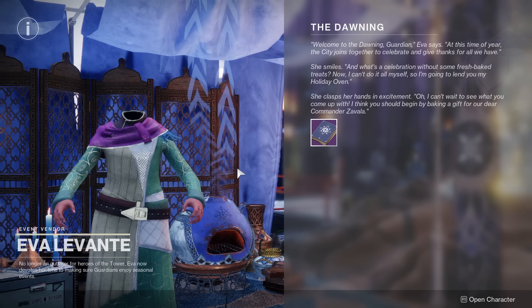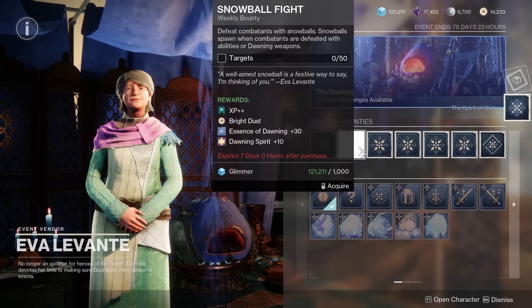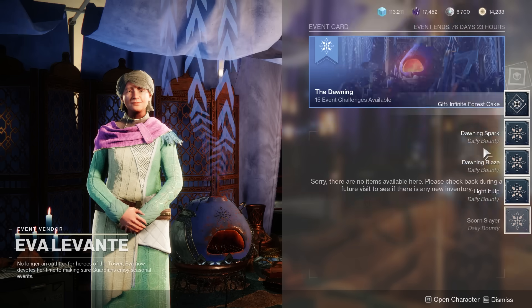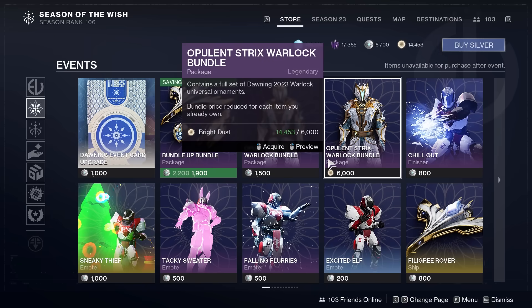For Bright Dust, you can head to Eva Levante at the Tower and pick up weekly or repeatable bounties that reward you with Bright Dust. Weekly bounties give 200, repeatable bounties give 10 each. Even though you can get a ton of Bright Dust playing the Dawning, it takes a lot of repeatable bounty farming for a substantial amount. One Dawning armor set costs 6,000 Bright Dust — that would take 600 repeatable bounties from scratch, so use that farming mainly to top off your dust count if you're close.